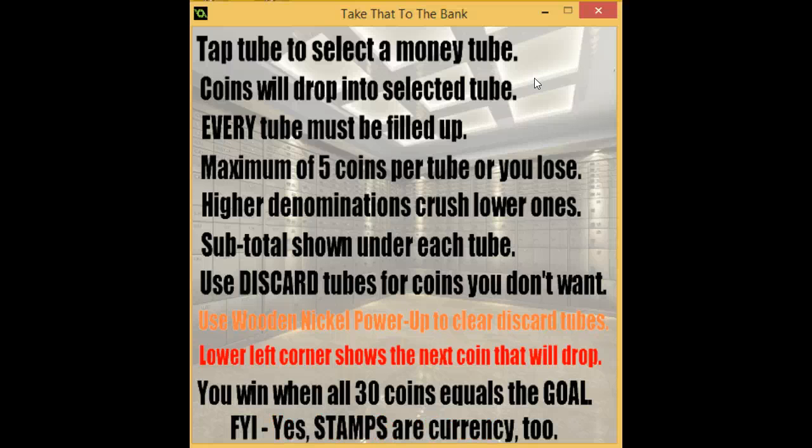However, higher denominations crush lower ones. For example, a quarter would crush a dime, a nickel, and a penny. A dime would crush a nickel and a penny, and a nickel crushes a penny. So if the sixth coin that drops is a higher denomination than the ones in the tube, it will smash those, freeing up more space — and that's one of the strategies you'll use.